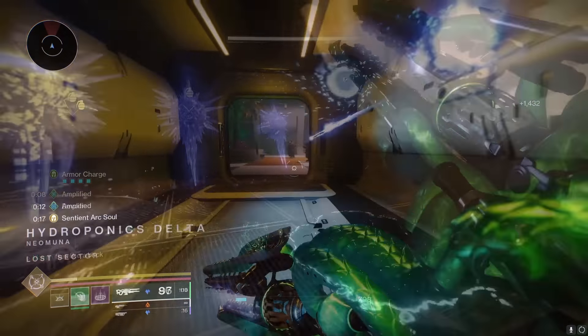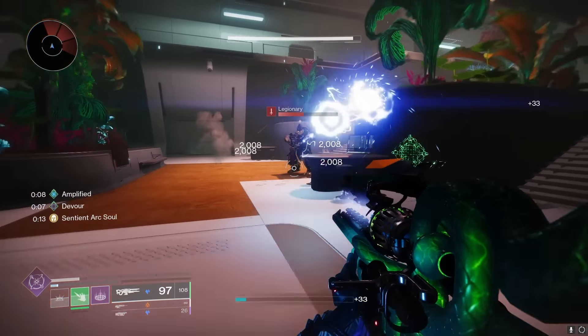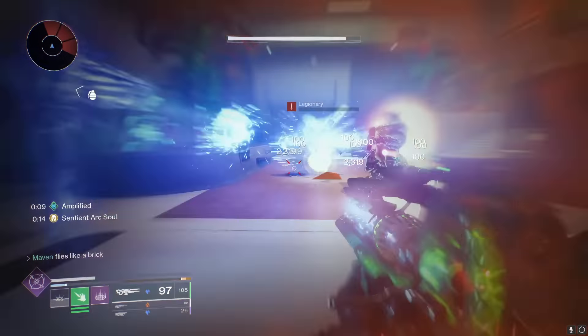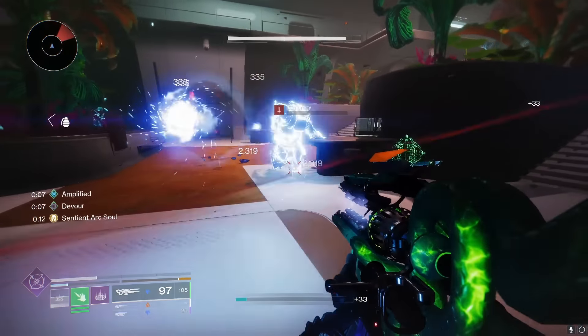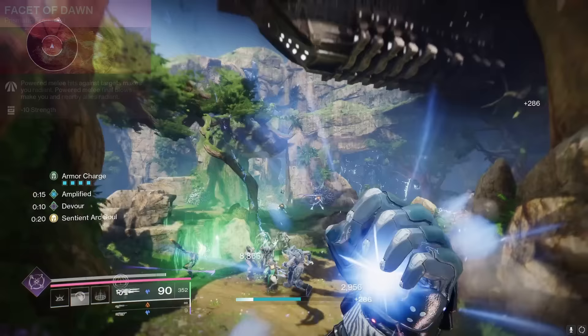And how much damage, you may ask? Let's conduct a little test. Our Arc Soul is doing just over 2,000 damage to these Legionaries. We'll try that again with a Bleak Watcher out — freeze them — and now we're doing just over 2,300. So it appears to be around a 15% damage buff.